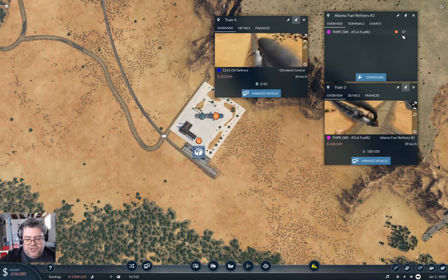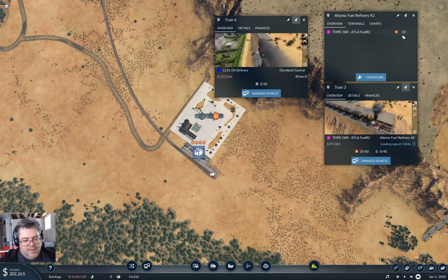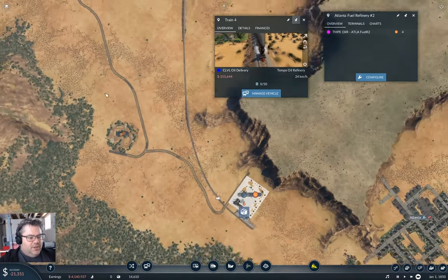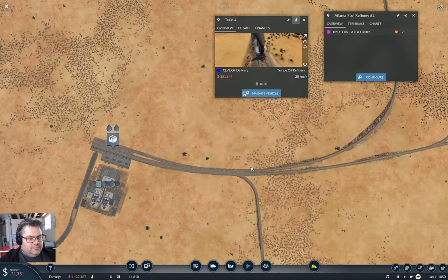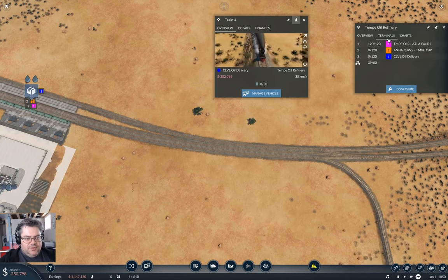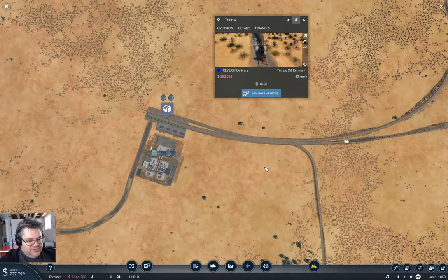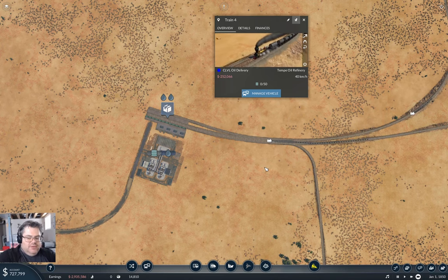Now we've got a complete chain — oil all the way down through fuel to final delivery. We're going to take 57 fuel back up the line, and then relay it onto this line. That's definitely going to do exactly what I want it to do. And we have no signals, no dual track, nothing.